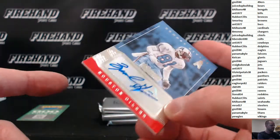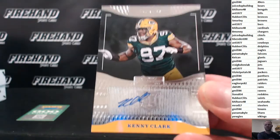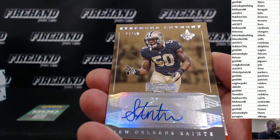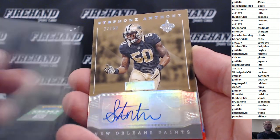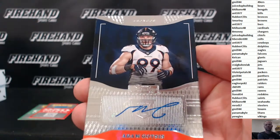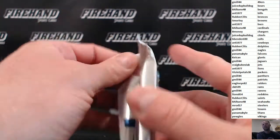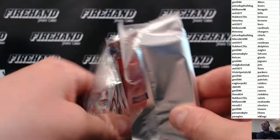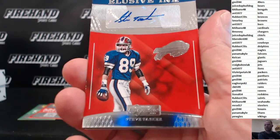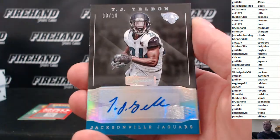Stephon Anthony, number 50, the Saints — Rubber Clitz, 250 points. Adam Gatsas of the Broncos, second hit for the Broncos — Rubber Clitz. Elusive Ink: Steve Tasker of the Bills, Ant 1977. T.J. Yelden, numbered out of 10 for the Jags, 3 of 10.